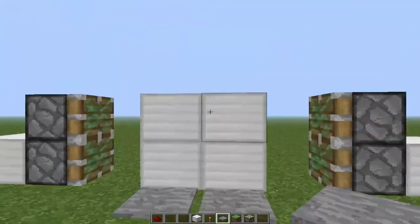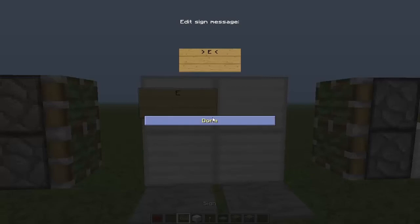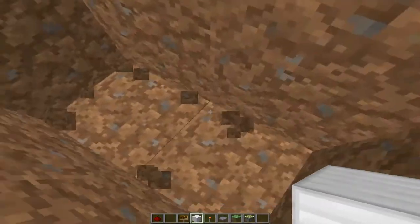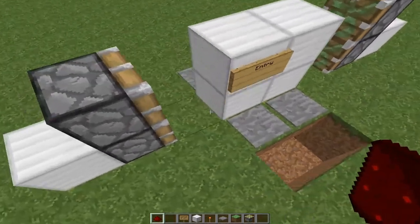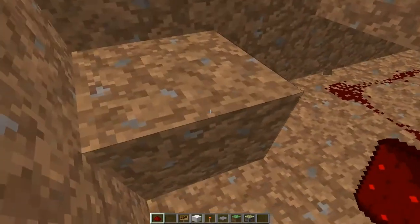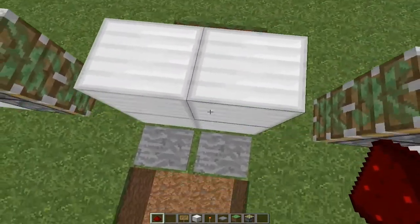This is our entry. First we need to put redstone underneath the pressure plate, because redstone can be activated a block underneath it. Then you connect the two up. It doesn't matter which way — you can connect them like that as well, or that. Once that's done, that should work nicely.